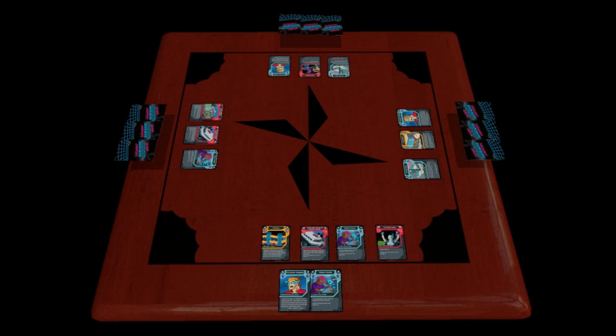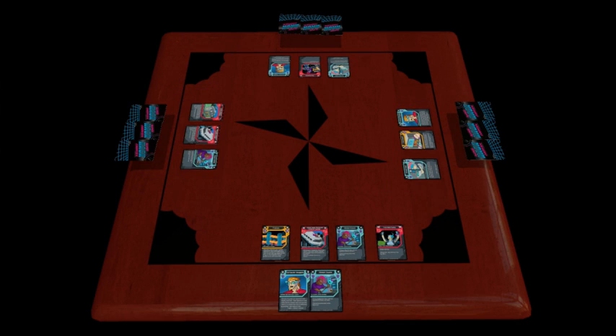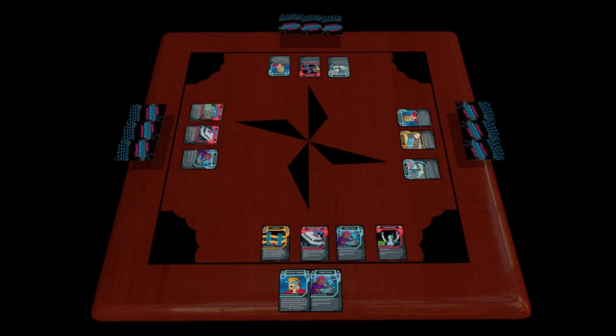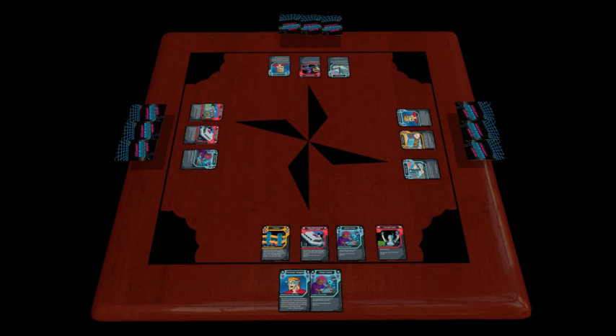Each turn, choose one card either in your hand or face out in front of another player to play. Remember, some cards like the socket puppet and stolen goods can't be played when face out. Once you've chosen your card, read it out loud and do what it says. If it's a card from your hand, place it face out in front of you. If it's in front of someone else, put it back into their hand.